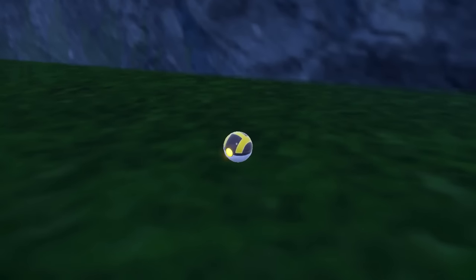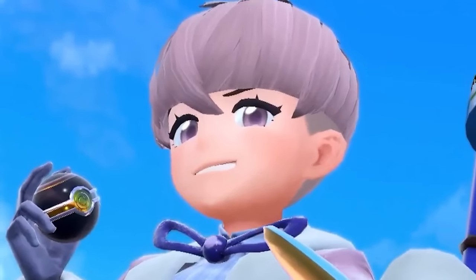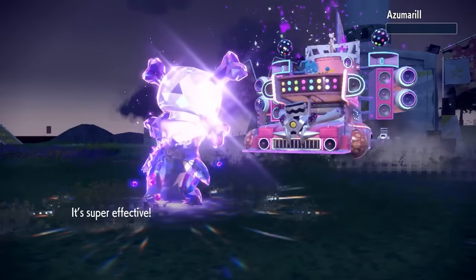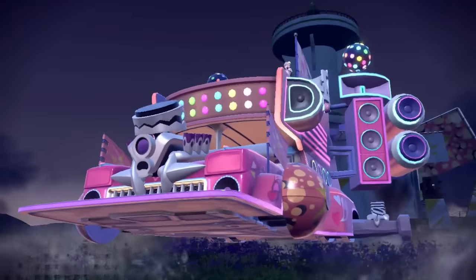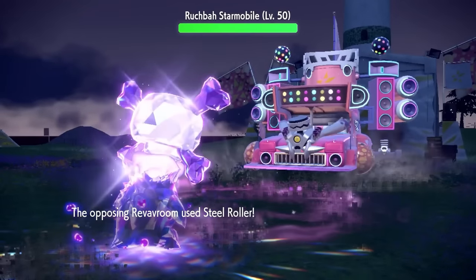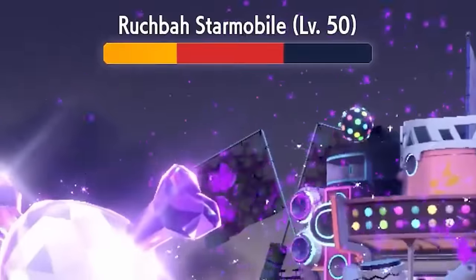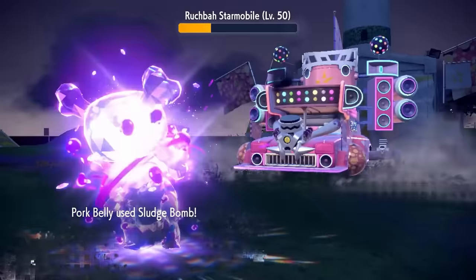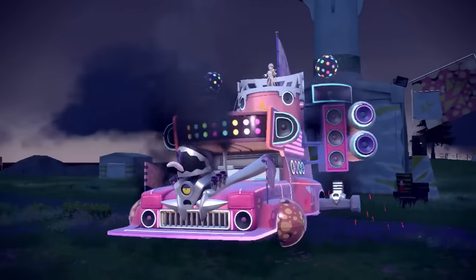After finally catching some more shinies, I get ready to take down the last two Team Star bosses, starting with Ortega. Porkbelly absolutely wrecks the fairy boss. She Terastalizes into a pure Poison type, boosting her Sludge Bomb which one shots Azumarill, Wigglytuff and Dachsbun. This leaves Ortega with his Starmobile, probably the weakest in the game. The Steel Roller does decent damage to Porkbelly but her Sludge Bomb destroys the Starmobile's health bar. She gets confused on the next turn but breaks through and finishes off Ortega with a second Sludge Bomb. Finally, a peaceful star boss.